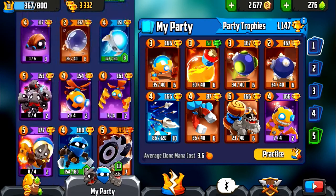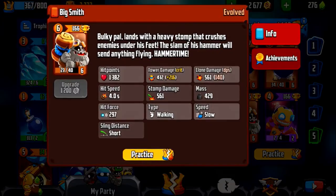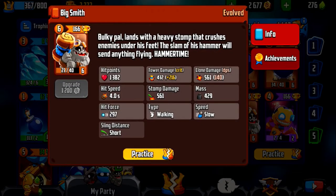The cards you're going to need to counter it are firstly, Wildfire — this one is huge, it's really powerful. The second one you don't necessarily need, but it's going to be really helpful: Big Smith, really powerful as well.